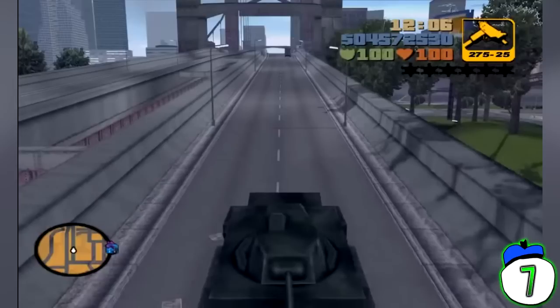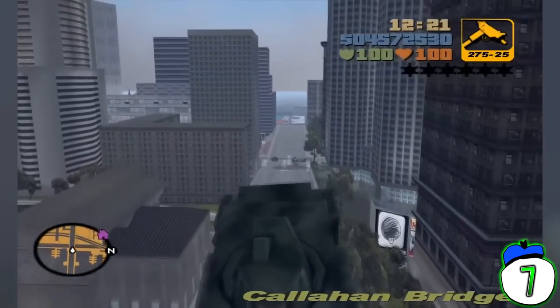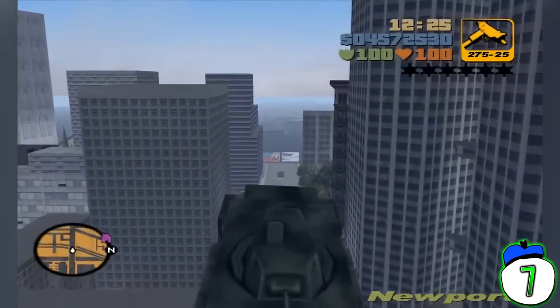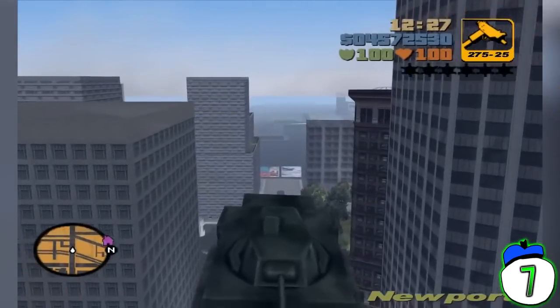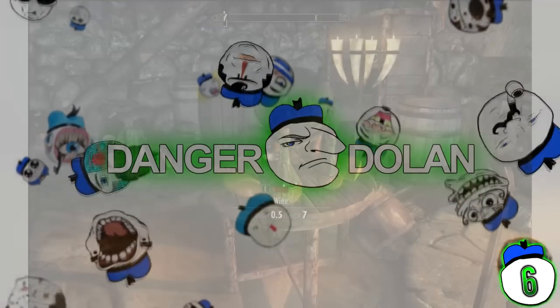Number 7: The Flying Tank in Grand Theft Auto 3. GTA would not be GTA without over-the-top violence, and what says over-the-top violence better than a tank propelling itself through the air using the thrust of its main cannon? GTA 3 has quite a few cheat codes, but the flying tank was not one of them. All you had to do was find a long road, aim the cannon behind you, and fire as quickly as possible — eventually you will start flying. Not the most efficient form of transport, but definitely the most entertaining.